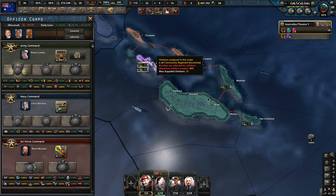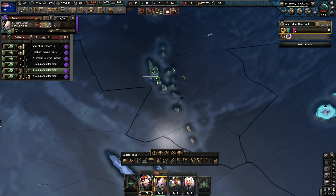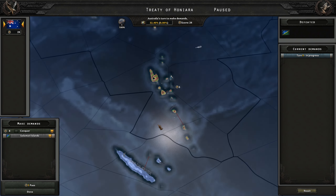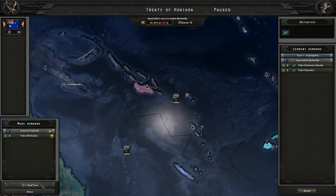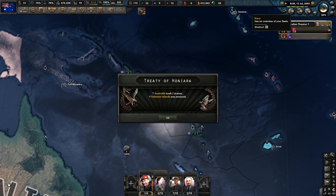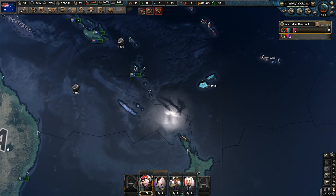We'll just try and bring this into our own territory so we can have the resources. We're not at a stage yet where I'm comfortable enough to subjugate, puppet, or vassalize countries. So we've got the Treaty of Honiara — let's just incorporate the Solomon Islands into another state of Australia.